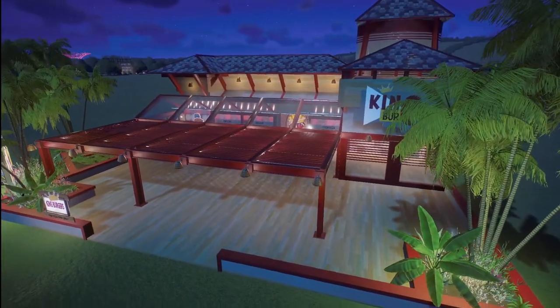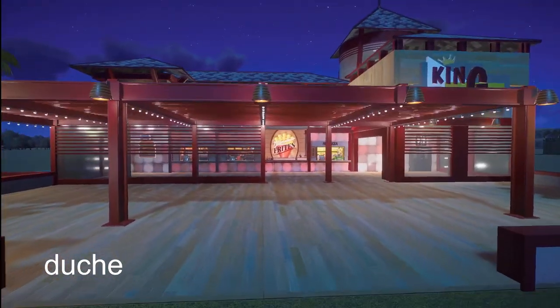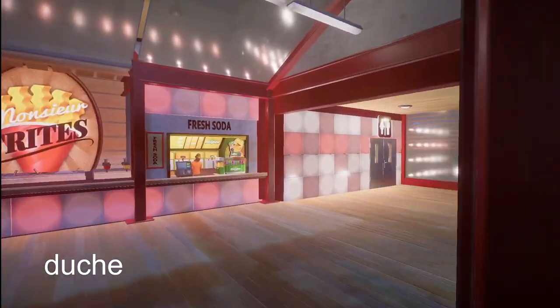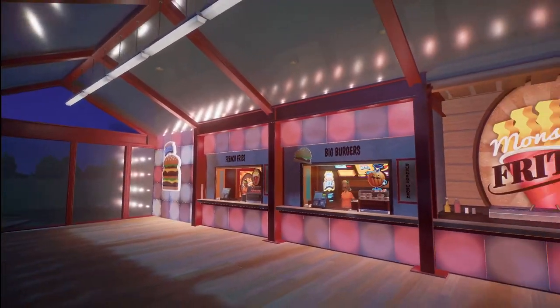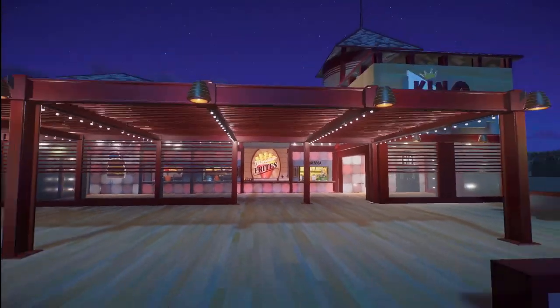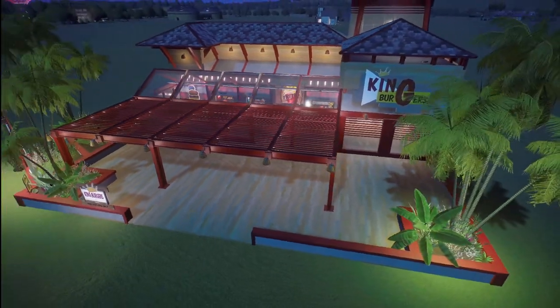Our last piece this week was made by Douche and they called this King Burger restaurant fast food. You can bring this into your zoo for right around $29,000. What a great King Burger restaurant this is. Thank you so much for sharing this with us.